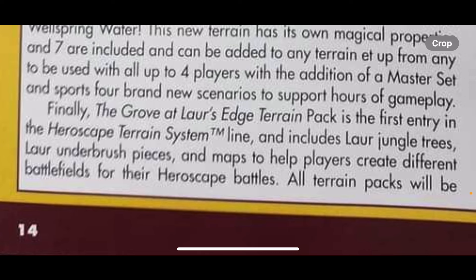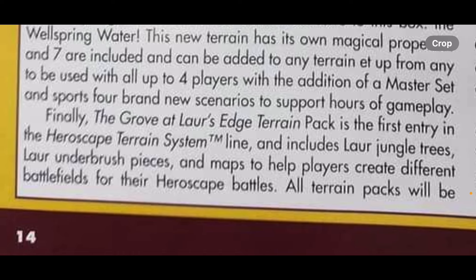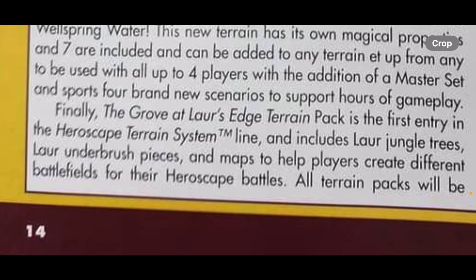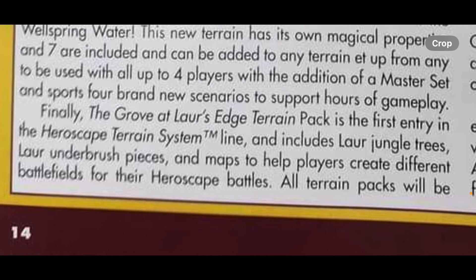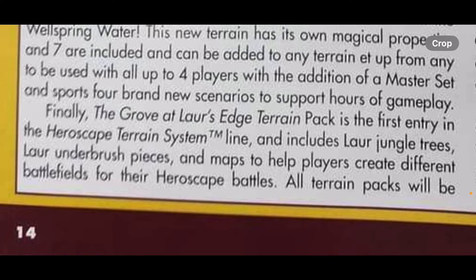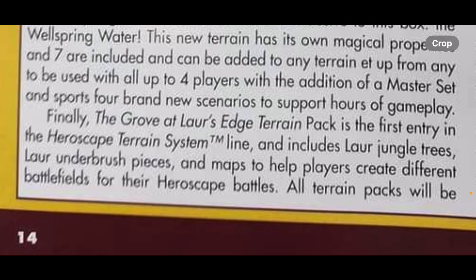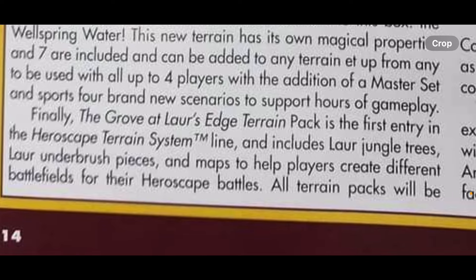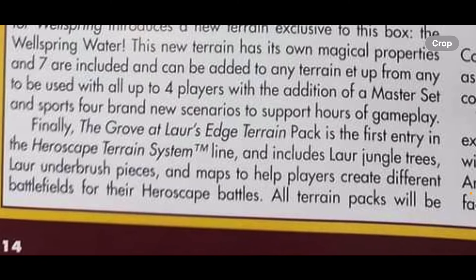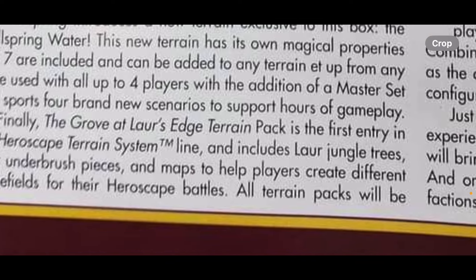Maybe this is basically just a Takala jungle pack, right? Because we knew we were basically getting a Takala jungle in the original offering. So maybe they're essentially rebranding it as Lauer jungle trees and underbrush pieces — Grove at Lauer's Edge. Maybe it's literally just the three trees and six bushes again with some maps you can build. That would not surprise me. It doesn't say terrain tiles — up here it says terrain tiles, but down here it just says maps. So it's probably just instructions.